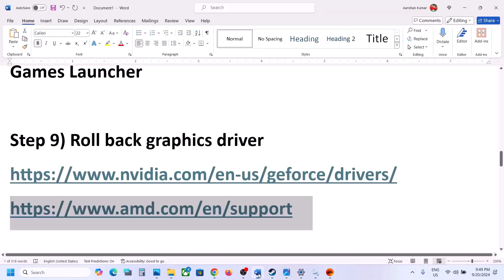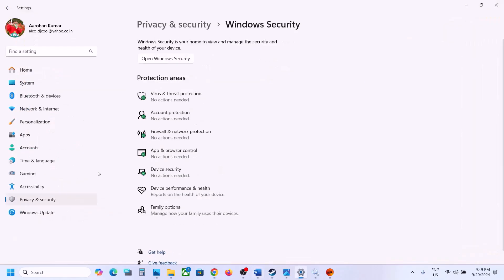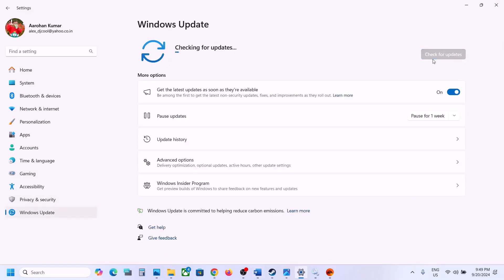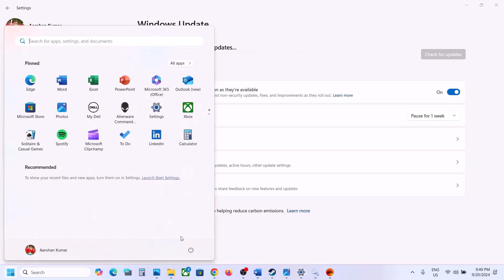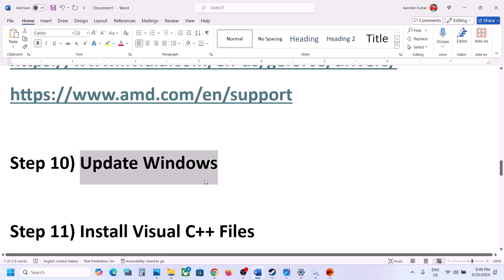The next step is to update Windows to the latest version. Go to Windows Update or Update & Security and click 'Check for updates.' Once all updates are installed, restart your computer, and after the restart launch the game and check.